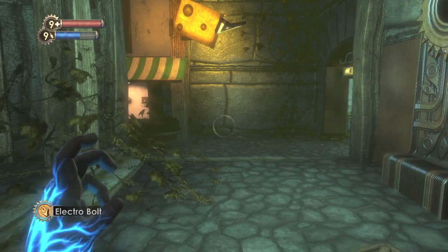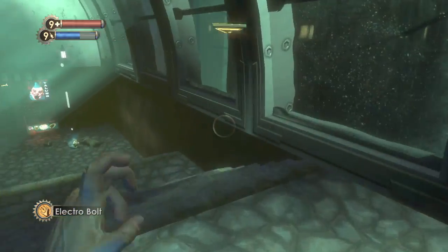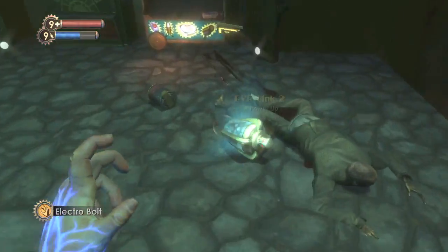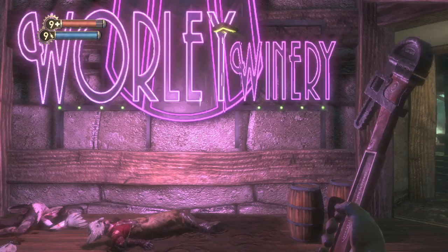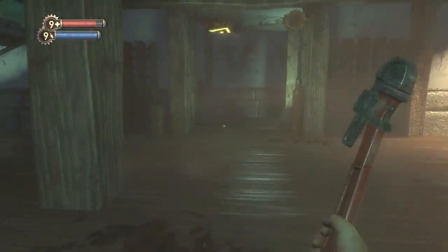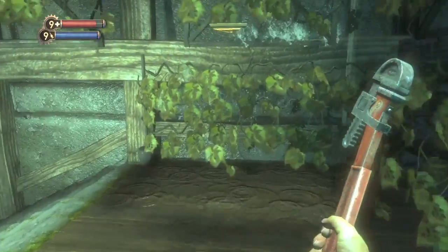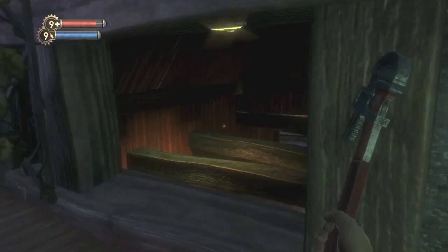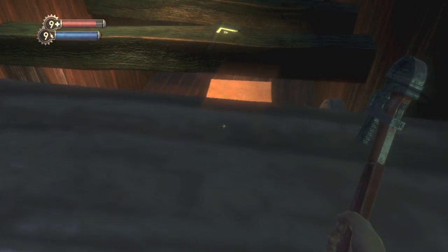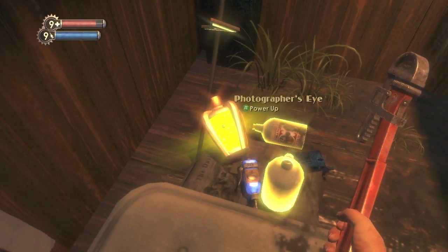Moving on to the Farmers Market. There are going to be two in here. The first one is when you get to the actual market area. You want to take the right route and head downstairs. It will be by this dead guy. And this next one I recommend picking up — it is when you are in the winery. The reason for this pickup is it increases your research points whenever you take a picture, so this will help you get other tonics. You want to duck down here when you head downstairs and crawl through here. And it should be right here.